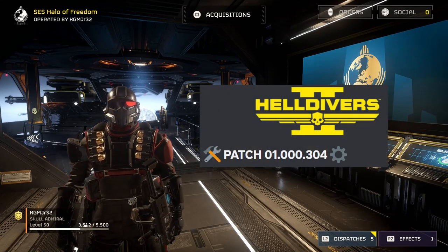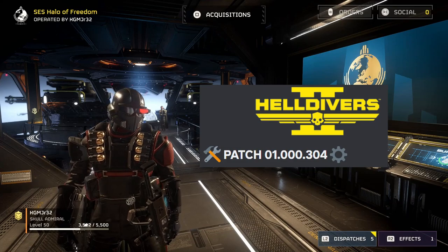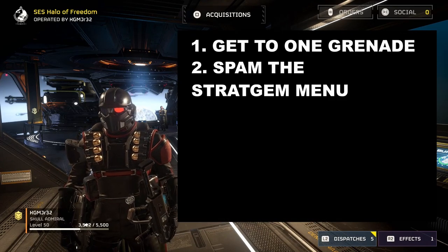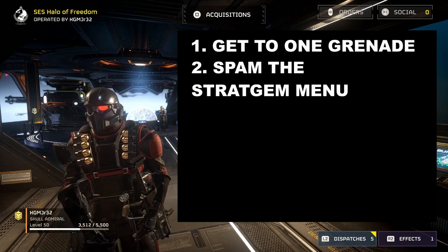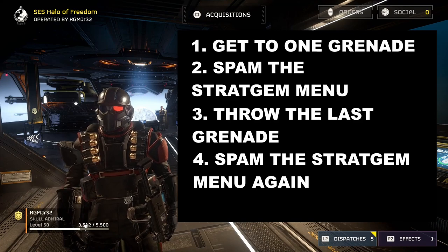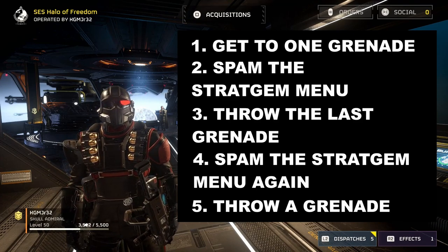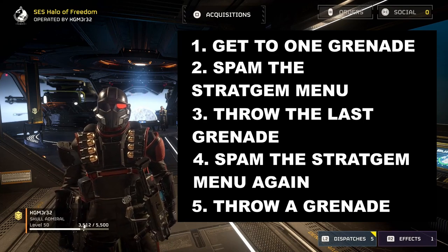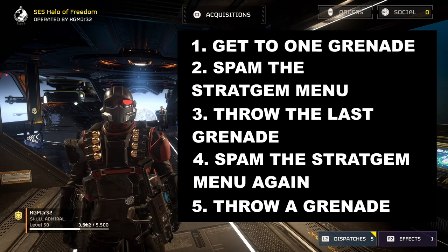This glitch is still working in patch 1.0.304. Step one: get down to one grenade. Step two: spam the stratagem menu seven or eight times. Step three: throw the grenade. Step four: re-spam the stratagem menu. Step five: throw another grenade. This should give you unlimited grenades — well, not unlimited, but four billion.